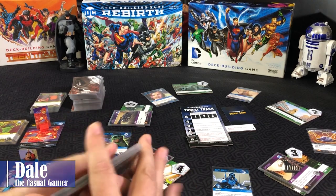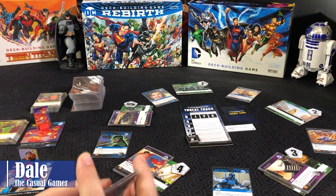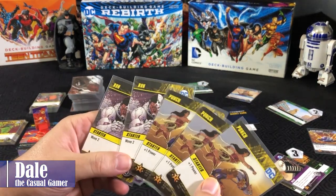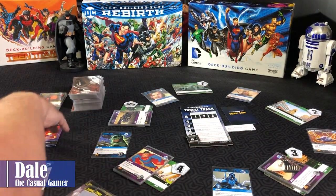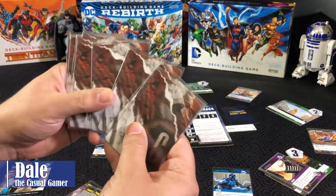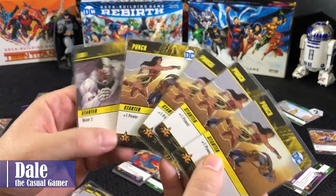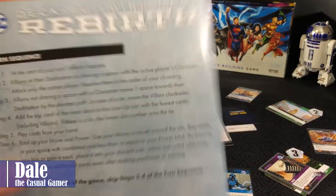Each character will take their starting deck, give it a shuffle, and draw five cards. Superman's starting hand shows two move twos and three power. Then for the Flash, drawing five cards — getting four power and two move.